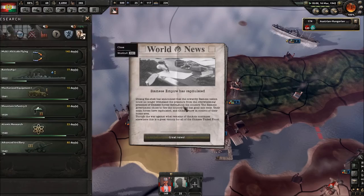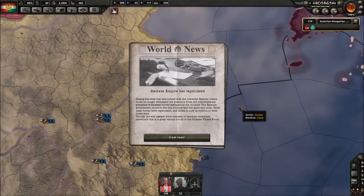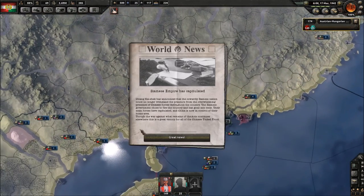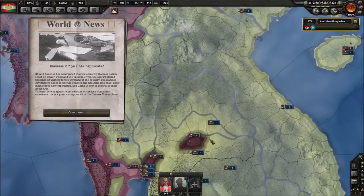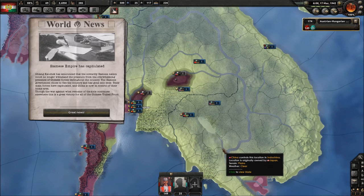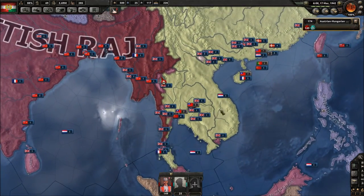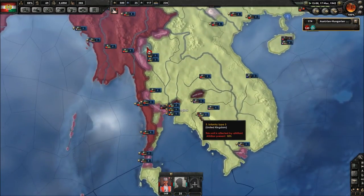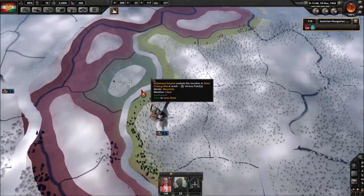The Siamese Empire has capitulated. Chiang Kai-shek announced that the Siamese nation could no longer withstand the pressure from Chinese forces — the government chose to flee into exile and China now controls their home area. That means the Siamese Empire wasn't all that powerful in the first place. It wasn't much of a threat — the only real threat now is Japan.